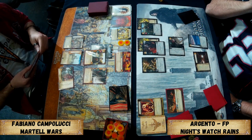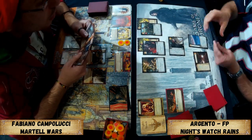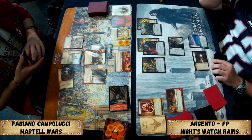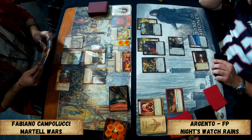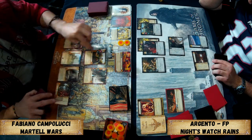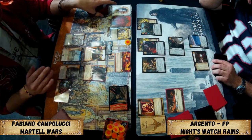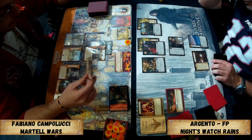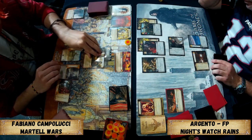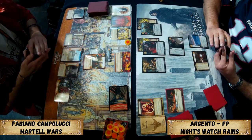Fabiano can't quite get through unopposed yet — Shadow City Bastard is the only one that can remove icons and make challenges. He could sacrifice the Shadow City Bastard to remove Craster's icons or Arry's icons, but with only an intrigue and power icon the other character still has all three. It looks like he's removing Arry's icons, since the military icon would really hurt him.